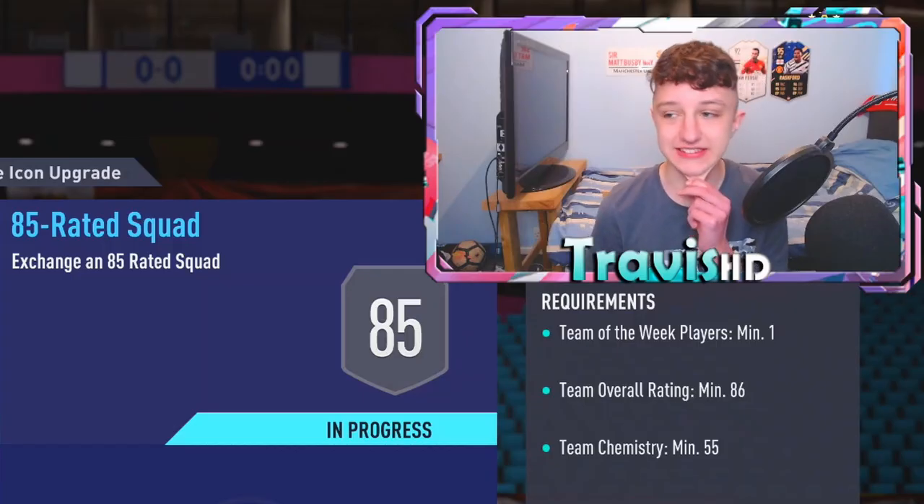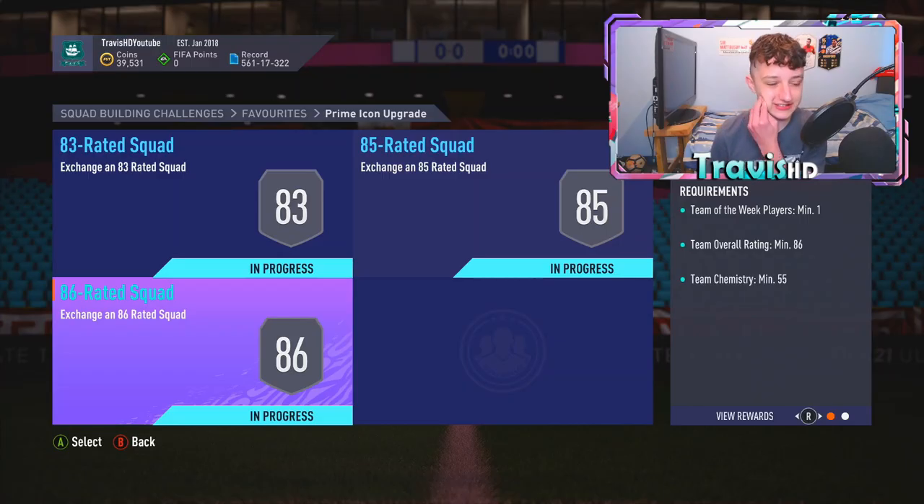Everyone and their dog and their nan and everyone in their family has had about 5,000 pages of fodder ready to be chucked into some kind of repeatable upgrade SBC. Obviously today we are going to do a cheeky Prime Icon Upgrade. Realistically, the team is honestly stacked right now, so at this stage of the game anyone getting into the team is going to have to be a super banger.